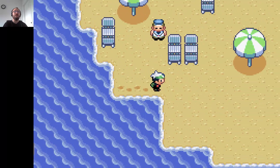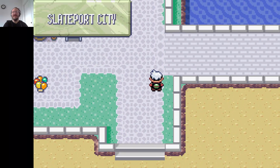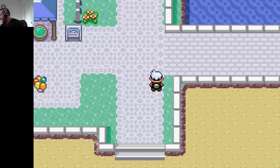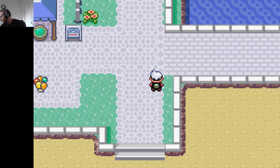Get back to Slateport Hall. Now we'll go up and take Route 110 to the house, then go on the bridge to Mauville City.